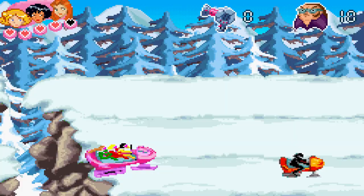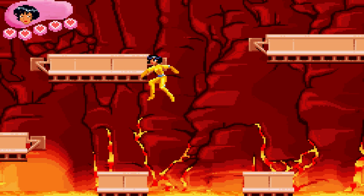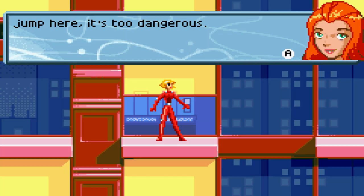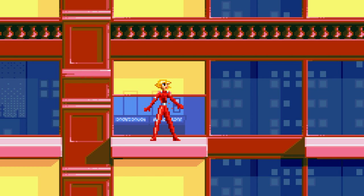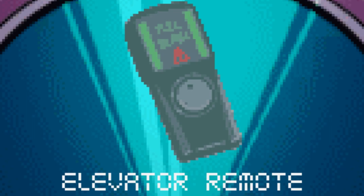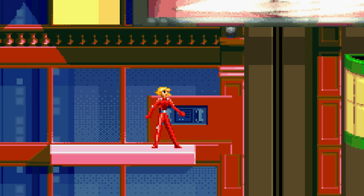Most of the levels are just pretty straightforward and would have been the exact same if the gadgets didn't exist at all. Like, I can avoid beams of light and jump from window to window without any fancy gadgets. To then give me an elevator remote as a gadget before the level starts is just so unnecessary and underutilizes the concept of cool fictional gadgets.